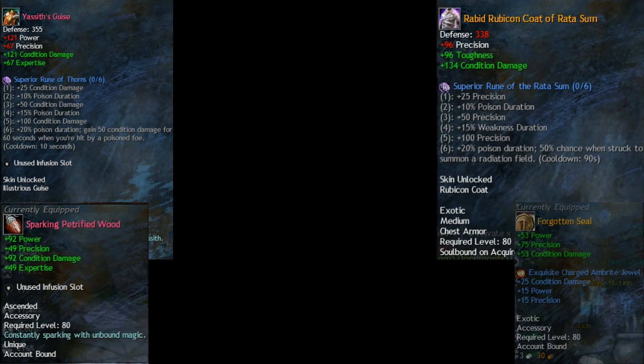For the Rabid budget set, I recommend the Rune of Rattasum. For accessories and trinkets, I recommend going with Foon Vipers if possible, for both Viper and Rabid sets. If you don't have access to the three new maps, or prefer to try the class without investing heavy resources, I recommend going with Rampagers, or a hybrid of Rabid and Rampagers. However, I highly recommend doing the three new maps — Bloodstone Fen, Ember Bay, and Bitterfrost Frontier — to get Ascended quality accessories and trinkets with Viper stats.